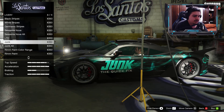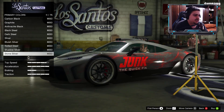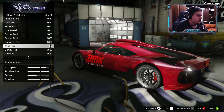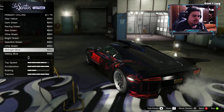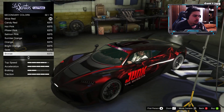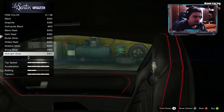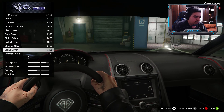We're gonna do two customizations — one with the red livery and one with the blue. Let's go with the red first. Going to Respray — wine red, oh that is actually pretty sick, I like this one a lot! For secondary, we're gonna change the trim color to formula red, which changes the stitching on the seats, door panels, steering wheel, and the trim around the dash.